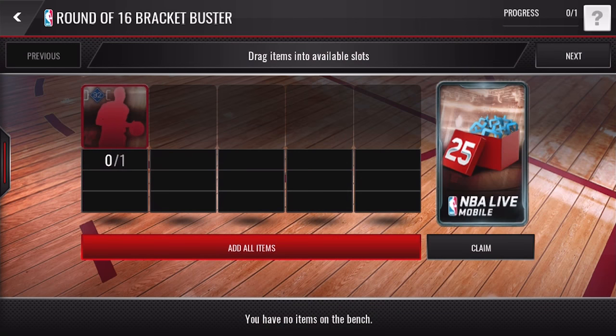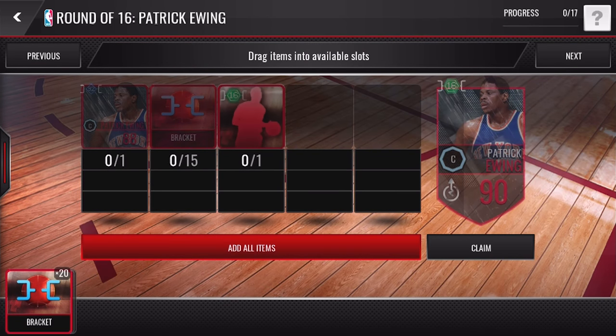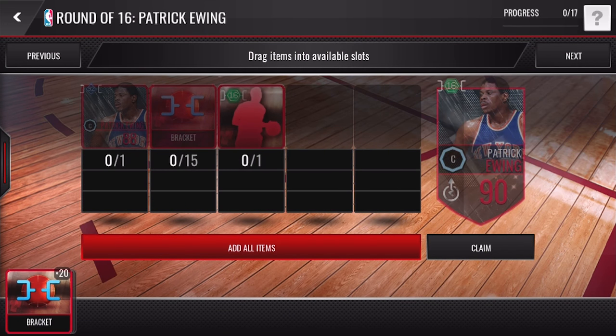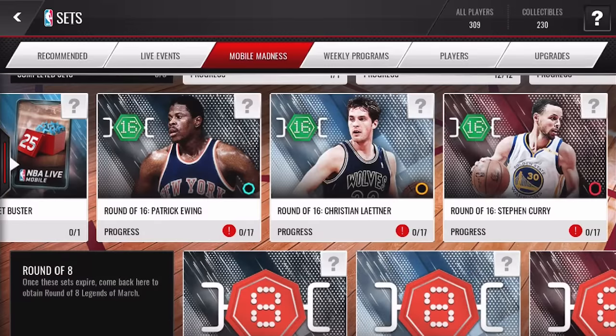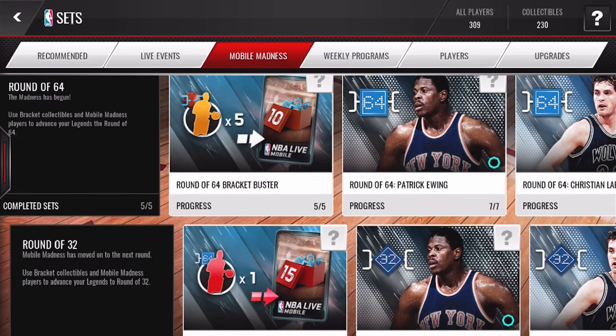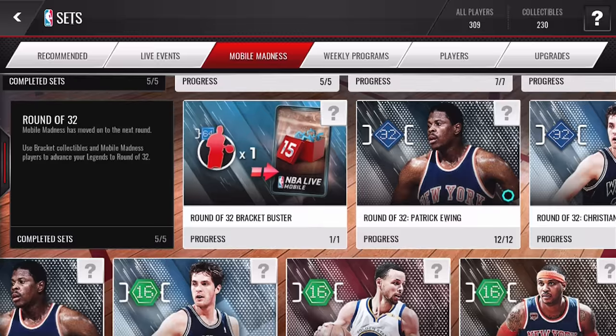You can take a Round of 32 elite player — I don't have any right now, so we'll check the auction house — and turn it into 225 bracket collectibles, which you need to complete upgrades like Patrick Ewing. All the legends — Ewing, Leitner, Curry, and Anthony — will be 90 overall. You'll need a Round of 16 elite player and 15 bracket collectibles, so 60 brackets total. I currently have 20, and completing this set gives 25 more, bringing me to 45 — still need 15 more.